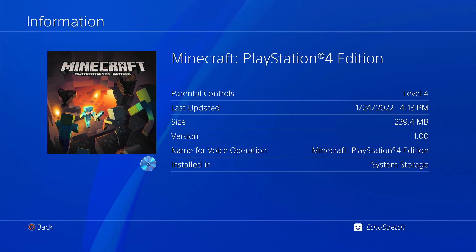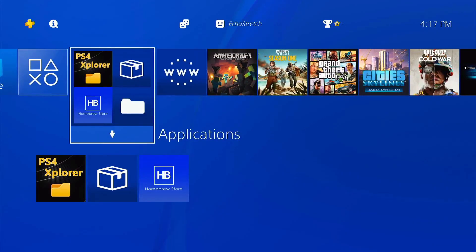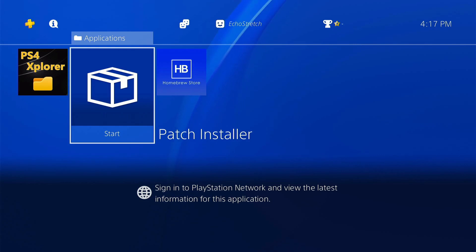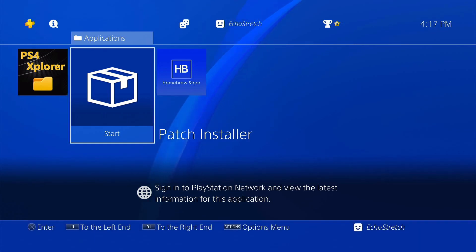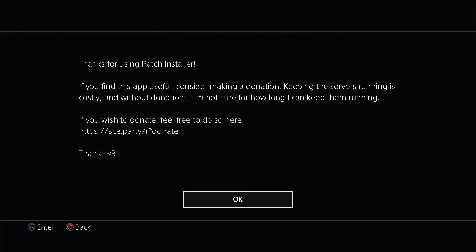As you can see I am on version 1.00. So we'll go ahead and back out of there. We're going to go ahead and get an update for it. So we'll use Patch Installer — I will leave a link in the description. You can go ahead and download that package and just install it through your Goal 10 options. So we'll go ahead and open it up. Give it a few moments here to load, and then when prompted you can go ahead and just hit X.